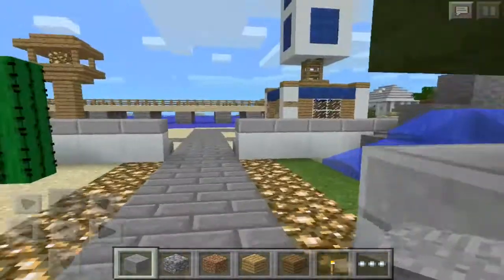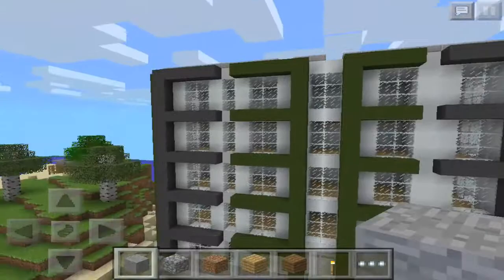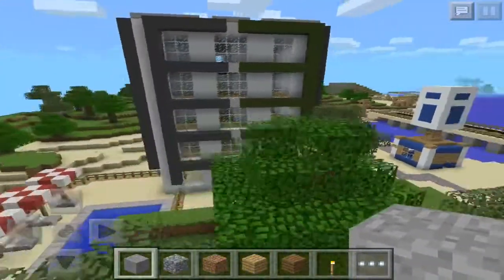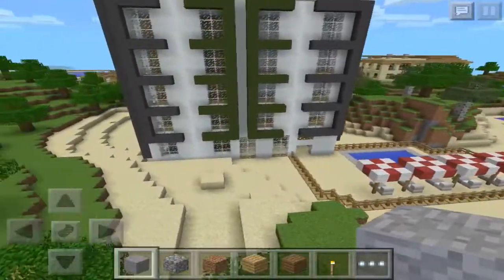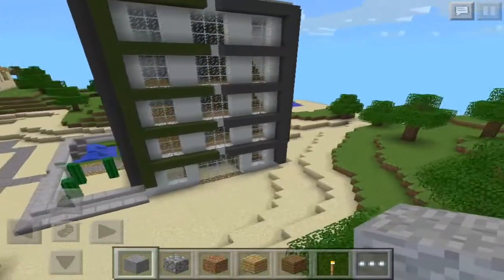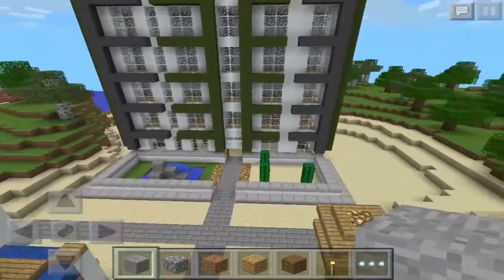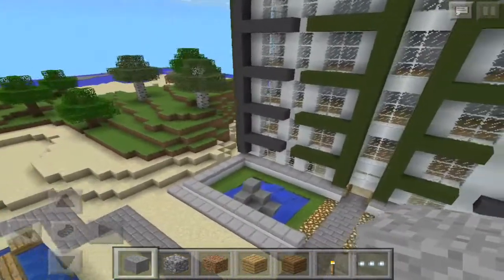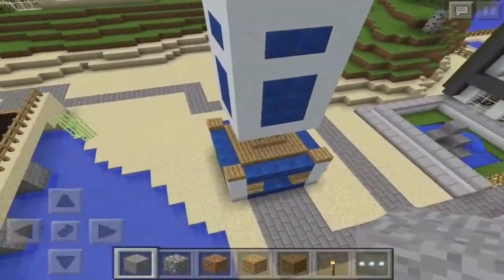It's a really short review because I didn't put too much in this building, but it looks pretty decent. I really like it — I used some snow blocks and some wool for the outlines of the hotel. The exterior is pretty nice, and I like those features outside with some cacti and a waterfall fountain — it really looks cool.